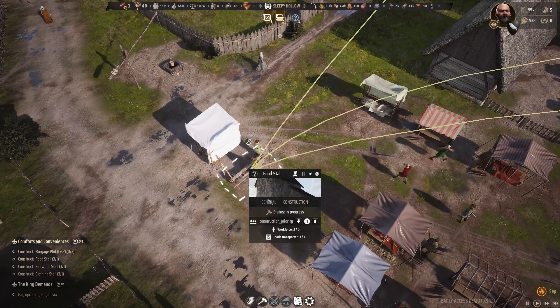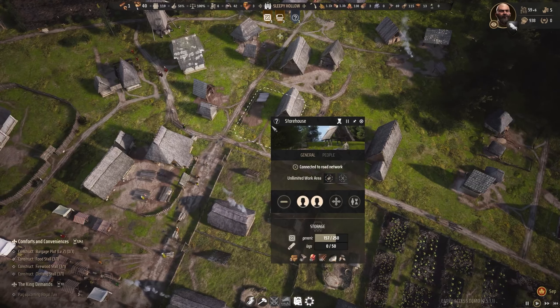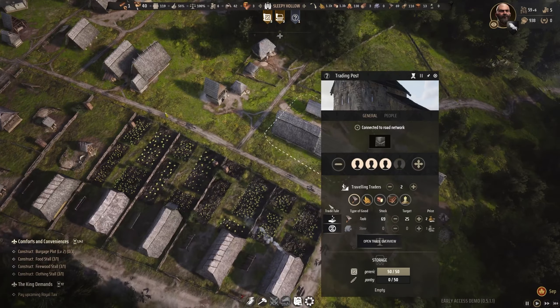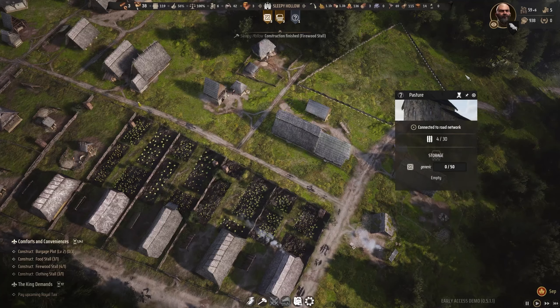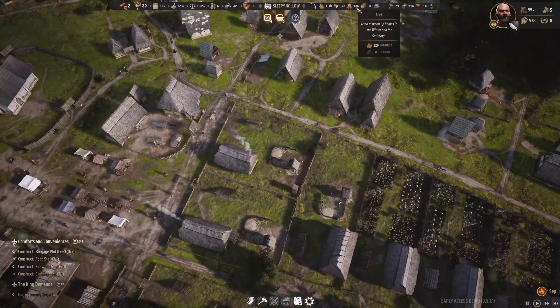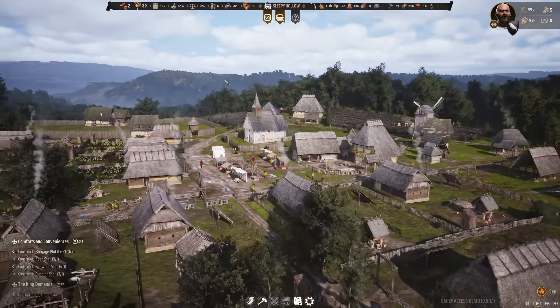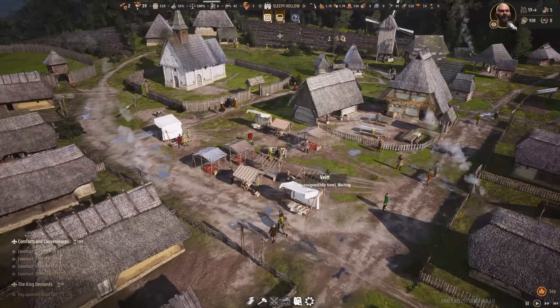I want to see if the stall becomes activated even though there's no one working in it, but only an idle worker could work in it — would be interesting to know. By the way, we can also reduce the trading post and livestock trading — it's not necessary anymore since we have enough livestock. I'll add another one to the woodcutter because we'll definitely need something for winter as the season is coming to an end soon.